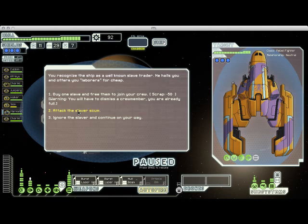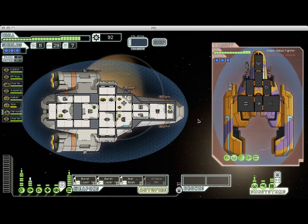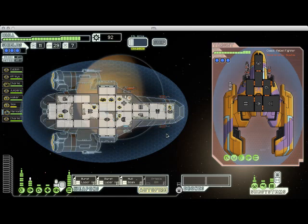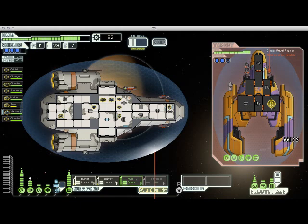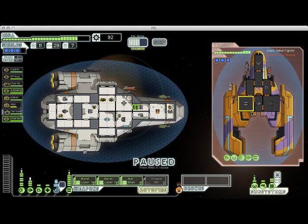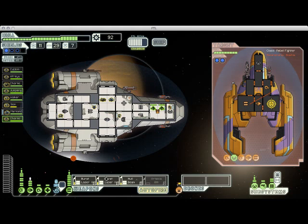Here we come across more slavers. We're going to do the same thing we did last time — fight them and see if they offer us a crew member. I'm going to dodge that missile. So often I forget that I have cloaking, especially when I buy it early on like I did in this playthrough. My lasers just completely did not hit anything there, so that round was a bit of a wash, but that's okay. They're targeting my drone room for no reason since I don't have any drones equipped — the AI in this game can be a little wonky sometimes.